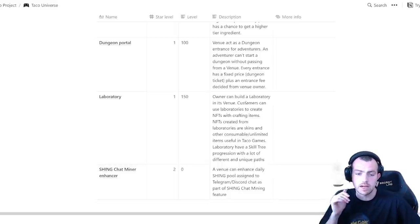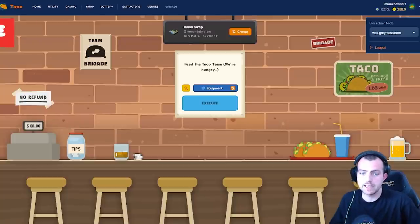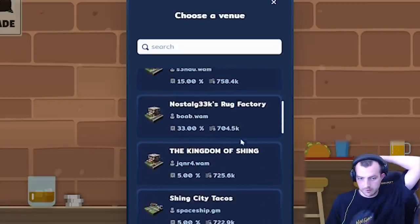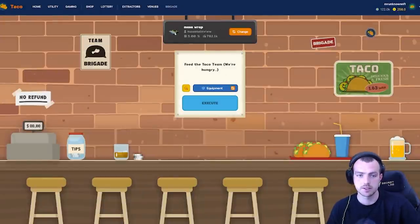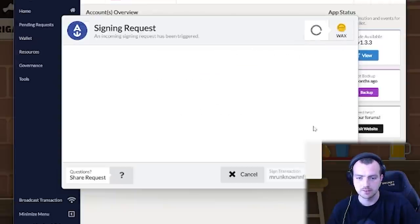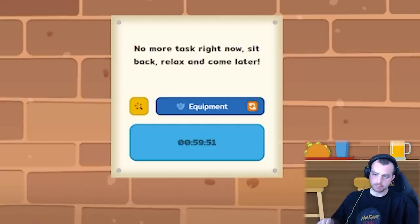Now for the free-to-earn aspect — on the Brigade tab you can pick a venue that's been leveled up to 100. Venues have different fee structures: 5%, 15%, 33%, and so on — I'm definitely picking the 5% fee. You can see the task feed; I actually got airdropped some equipment. We're going to execute the work — there we go, no more tasks. Sit back, come back later, and claim your free Shing in an hour.